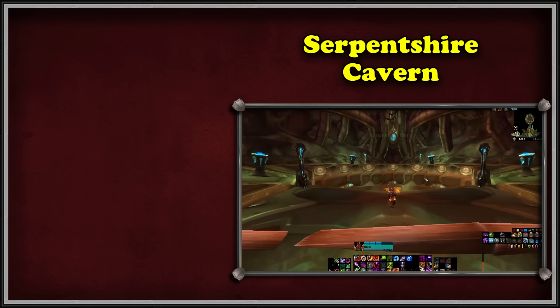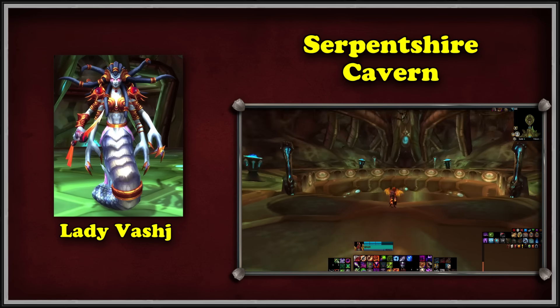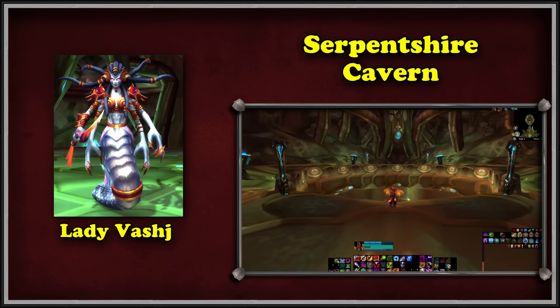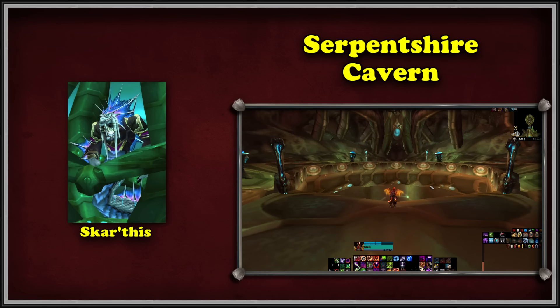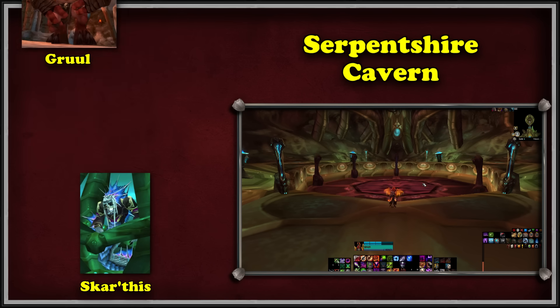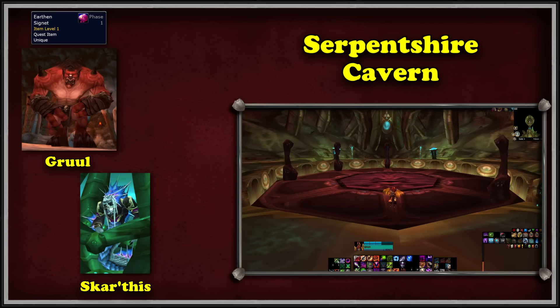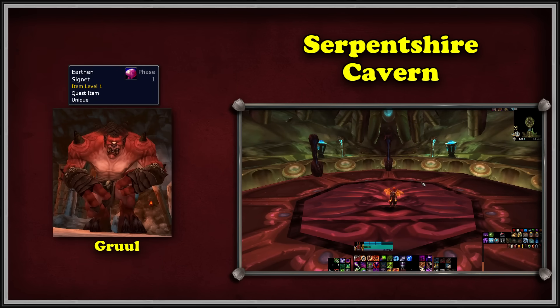If we want to kill Lady Vashj and her minions, we have to enter her lair — the Serpent Shrine Cavern. However, its entrance is blocked by a magical waterfall, and the only one who can open it is Skar'this the Heretic. The Naga is imprisoned in the heroic version of the Slave Pens. Unfortunately, his shackles require two Signets: the Earth Signet found from Gruul the Dragonslayer, and the Fire Signet found from Nightbane. Obtaining the Earth Signet simply requires killing Gruul with a raid of 24 other people and looting it from his corpse.